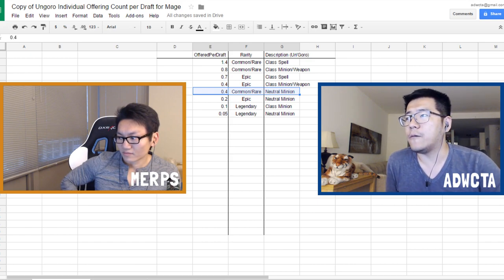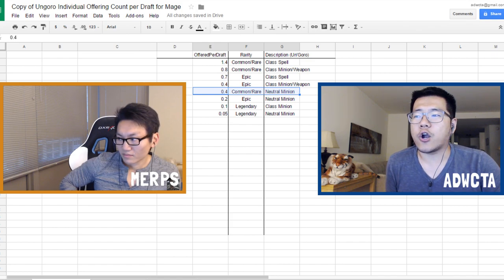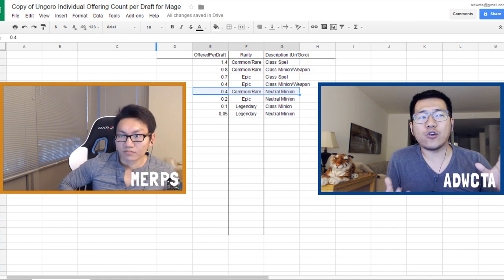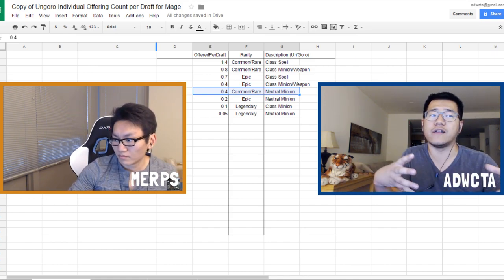Now let's talk about the big picture of what Un'Goro is going to be about: curve and size. Every time we evaluate a new meta, we look at how big, how slow, how fast, how small the cards being added are, and how that's going to shift the meta.